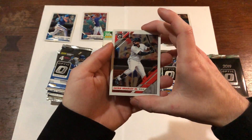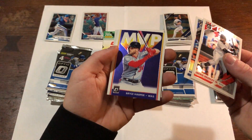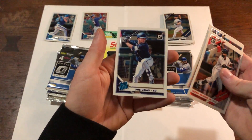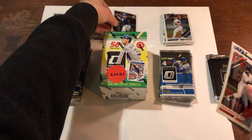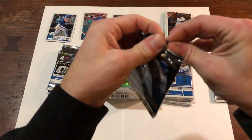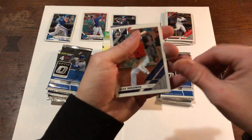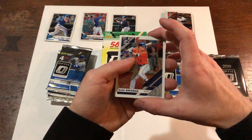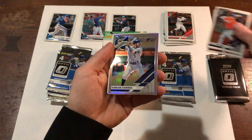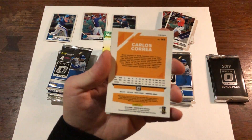Jackie Bradley Jr., Nomar Mazzara, and we got an MVP insert of Bryce Harper, plus Urias rookie card — not bad. I actually didn't notice if any of those were refractors or prisms. Alex Bregman, Zach Greinke, and another Carlos Correa — I believe this is a prism, you can see it up at the top corner.